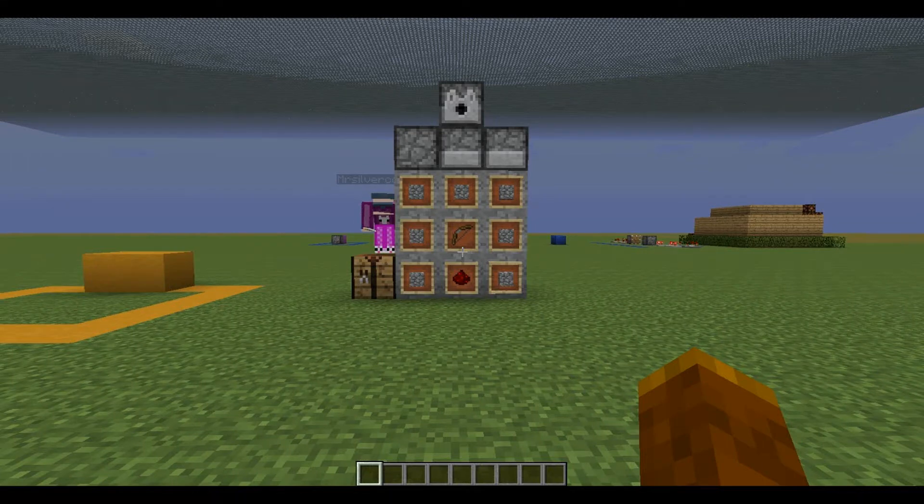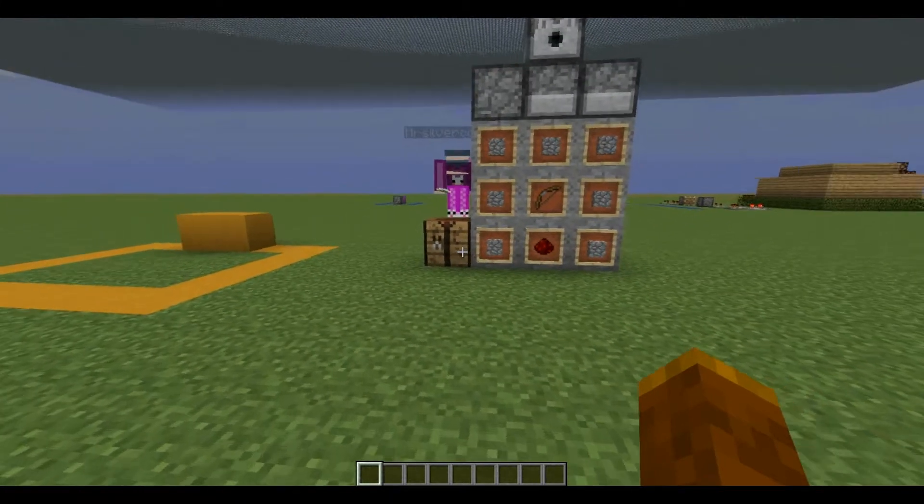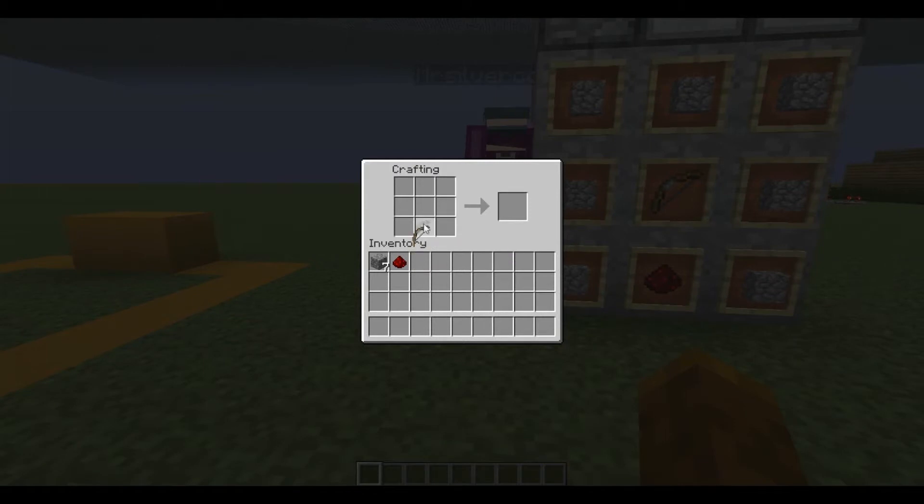Welcome to Record Tutorials. It's Jojo here to show you a dispenser. This is the crafting recipe for the dispenser: one bow, one redstone, and seven pieces of cobble.